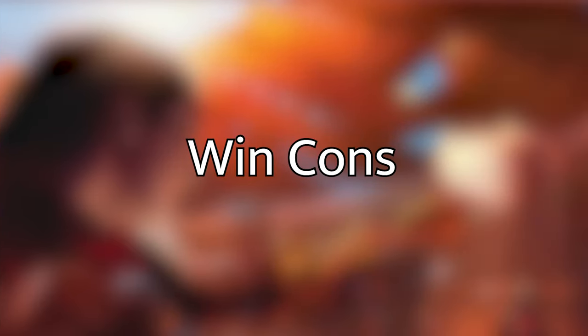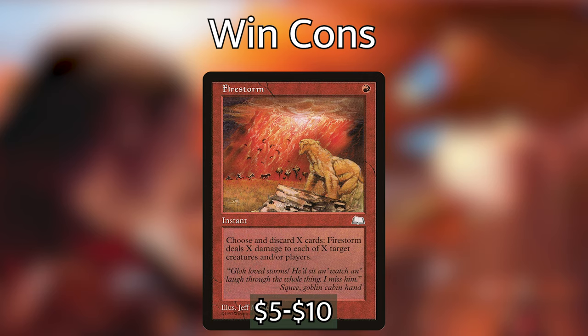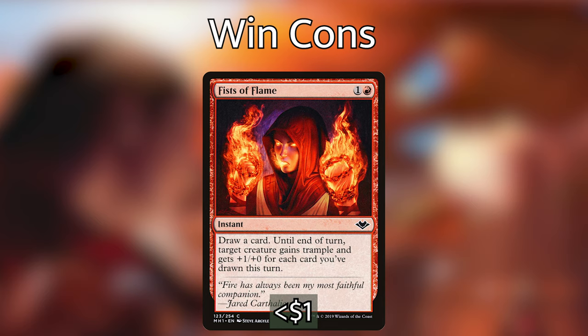Now for our win conditions — cards that pay us off the most for having instants and sorceries in the graveyard or drawing and discarding heavily. Firestorm costs just one red mana at instant speed: we choose and discard X cards and Firestorm deals X damage to each of X target creatures and players. If we discard 10 cards we can do 10 damage to 10 targets. Fist of Suns — actually Fist of Flames — for one and red at instant speed lets us draw a card and until end of turn target creature gains trample and gets +1/+0 for each card drawn this turn.